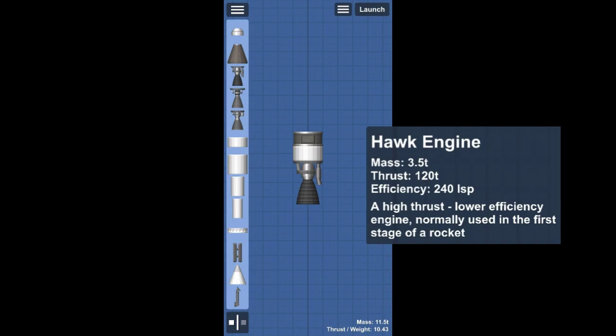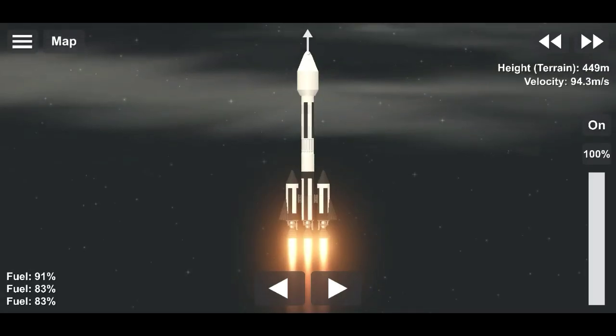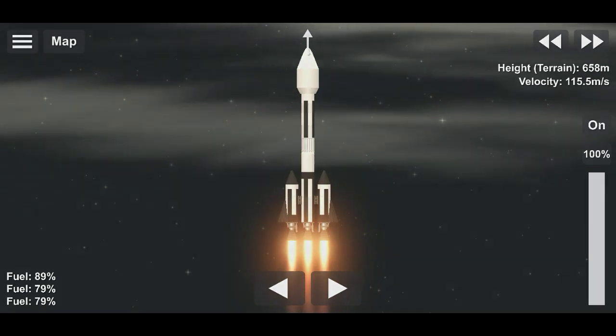First, here is the Hawk engine. This engine produces high thrust for its size but also has low efficiency — in fact, it has the same efficiency as the Titan. This is why it is also used on first stages, but for smaller rockets.